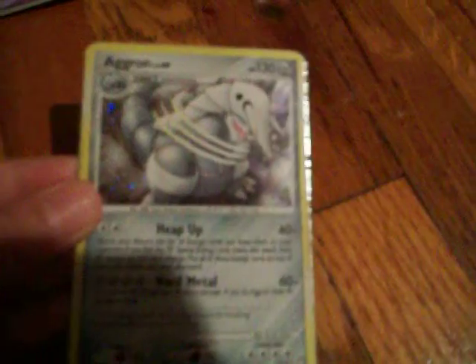This is my Aggron, 130 HP, and 60 damage and 40 damage. My Mew, which is nice — doesn't do any damage, but 60 HP. And my Steelix, which is 100X — really good Iron Tail — shiny, and 130 HP.